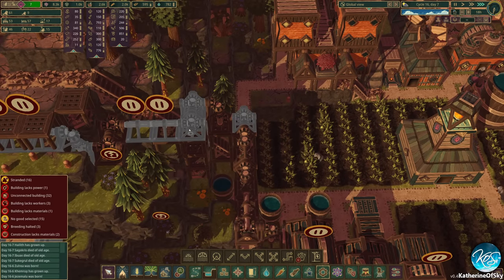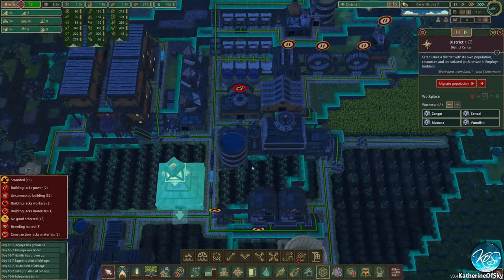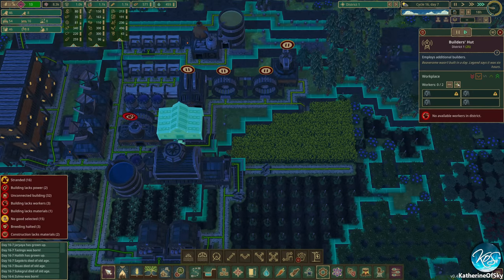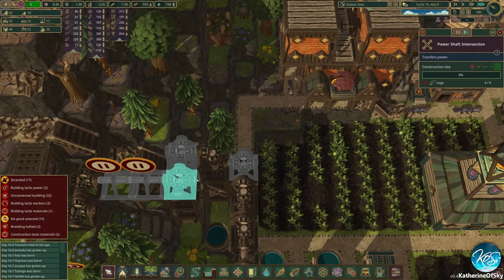We just need them to finish these pieces and then we can restore the connection there. It's taking longer than I thought — it's a bit not ideal. Can we see hauling post, builder's hut? I would love to have more builders. We have stranded beavers though — some of those are probably the builder workers. So this is definitely not ideal.